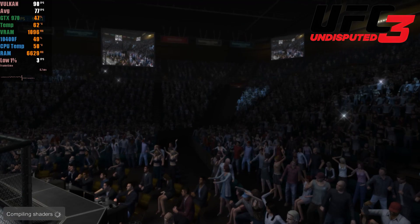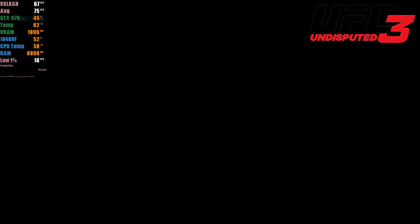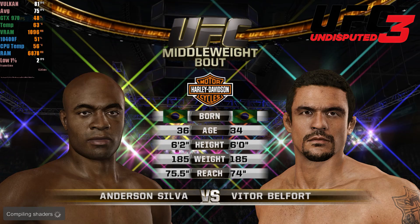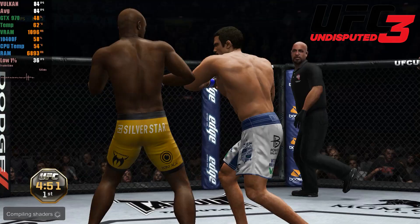And to wrap things up, we have one of the crowd's favorites, UFC Undisputed 3. This gem has undergone significant improvement. In previous versions, during fights the game suffered from frequent slowdowns and stutters, making the experience less smooth. While there was already decent performance on the Xenia emulator, now RPCS3 runs this game flawlessly, maintaining a stable frame rate close to 80 FPS most of the time. Some slowdowns can still be encountered during fighter introductions, but during the fights, everything behaves as expected.